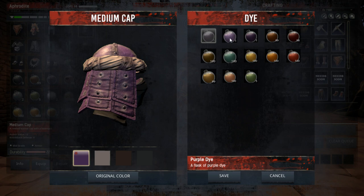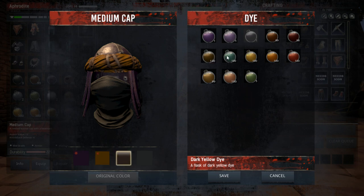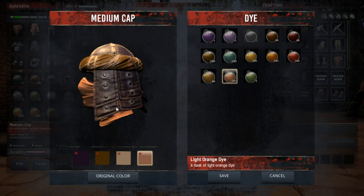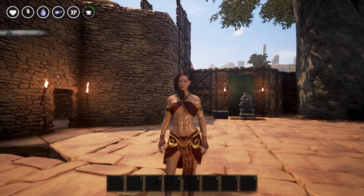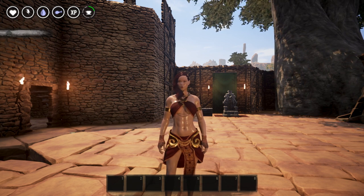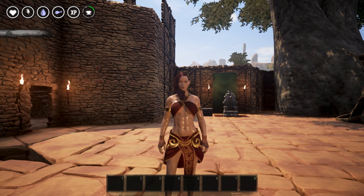This helmet has four color options and the colorable areas show up pretty well — they're decent-sized regions, so you can really customize the look. And I think that is pretty much everything there is to cover about the new dye system, so get out there, dye up your gear, and let me know in the comments what you think.